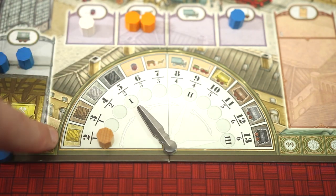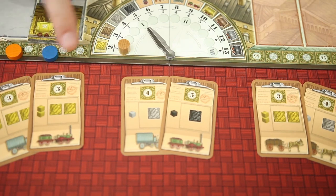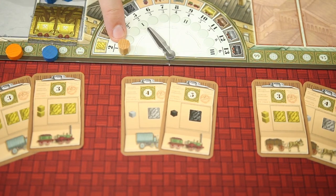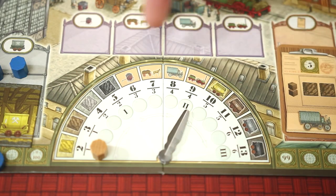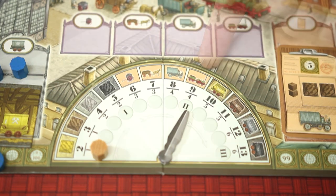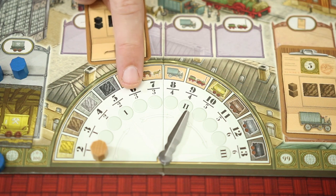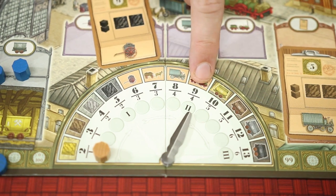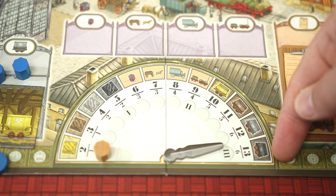What scores depends on the shift. For the first shift, coal majorities score. Players look at all their delivered orders, and the player with the most delivered yellow coal gets two victory points, second place gets one, then the other three coal types score for more and more points. At the end of the second shift, coal majorities score again along with vehicle majorities. The player with the most barrow deliveries gets six points, with second place getting three, and then the other vehicles score similarly.